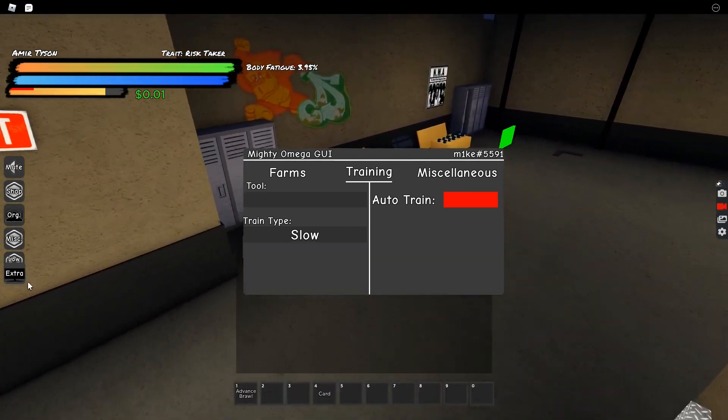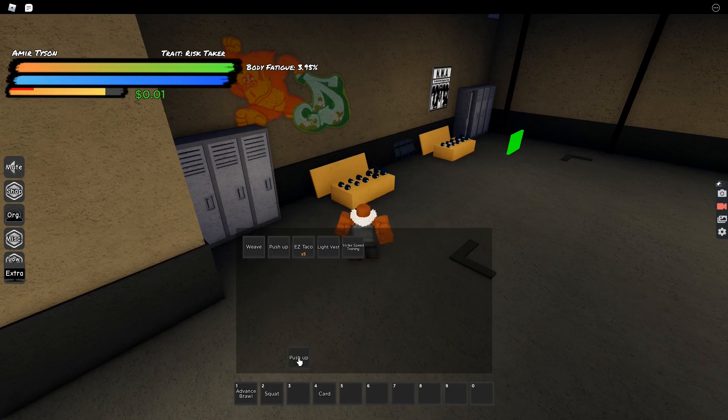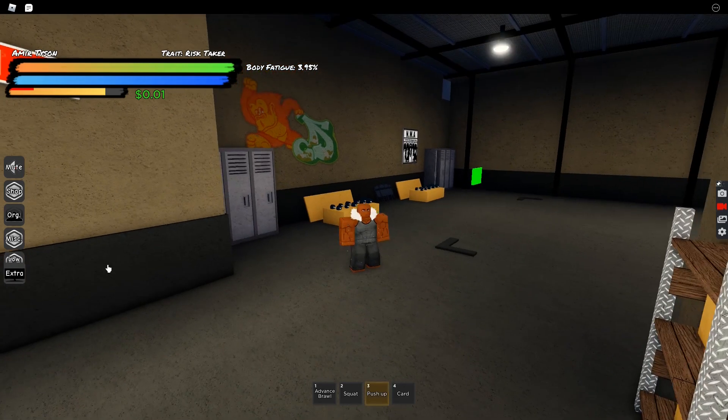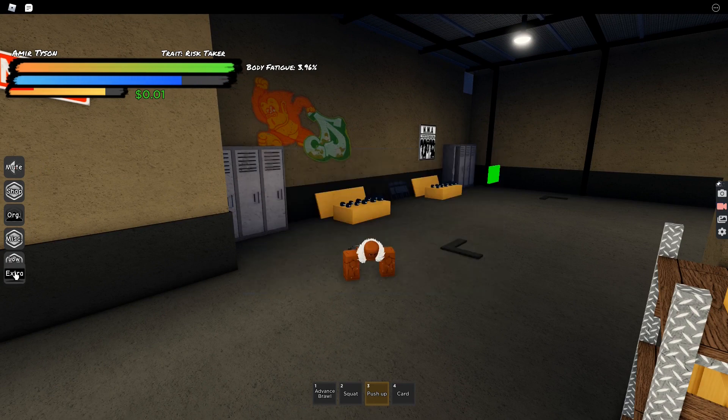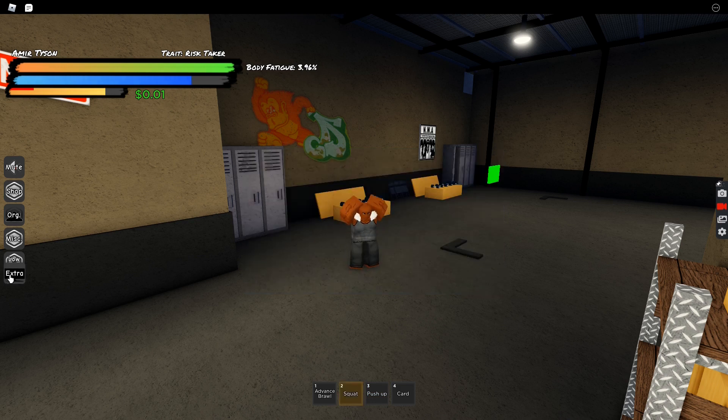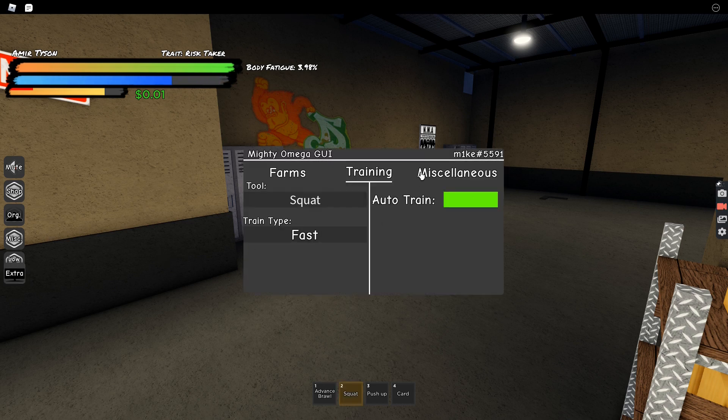The second tab is Training, which is definitely the one I use most - very nice. We have squats and push-ups, very straightforward. Push-ups have slow and fast modes - click the button for fast, same thing with squats: slow and fast. You need to monitor your stamina; when it gets low enough it will stop and resume when your stamina is maxed. You will not get knocked out from using this, so you're completely safe from yourself - though other people can still come beat you up.